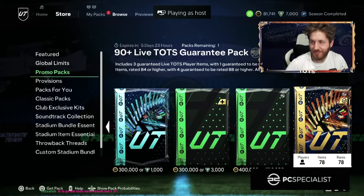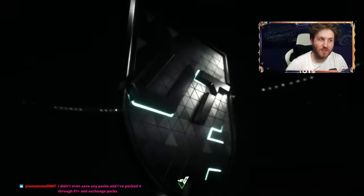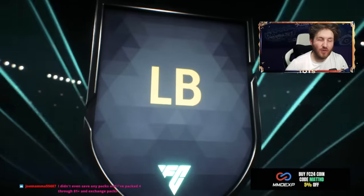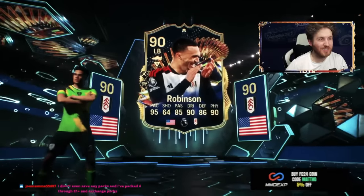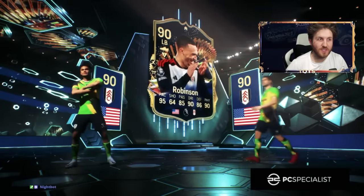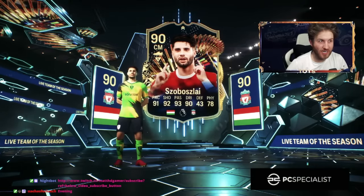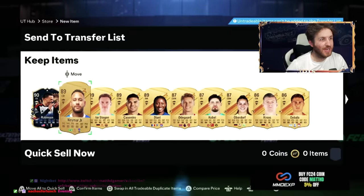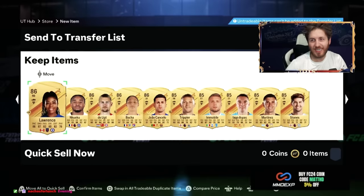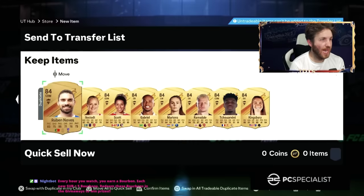He is going for it, guys - the big one. Guaranteed Team of the Season pack, 90-plus. This better be like Romero or something. Don't be Spanish USA. Robinson to start is maybe a good sign in this new store pack. Let's see what else can be included. Could also be a Jeremy Doku. We're still not getting Loftus-Cheek or these other really rare cards. It seems like a lot of these players are not even in the pack pool today.